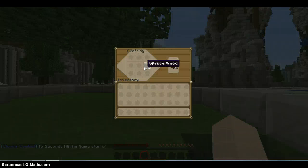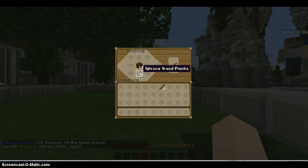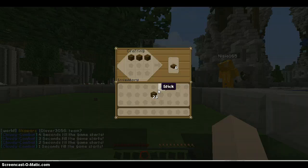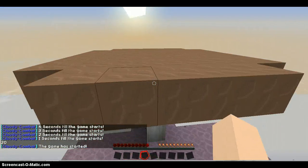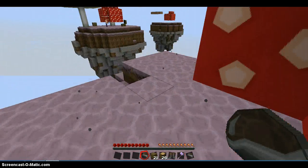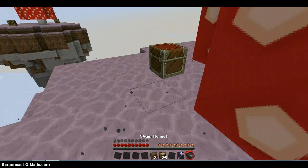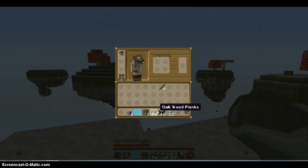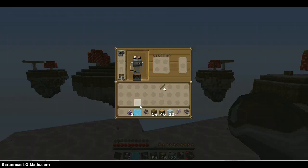Let's get these into planks and make ourselves some sticks and a pick. We seem to have spawned on a mushroom. Everything's new here — you get chain armor, different stuff, better or worse, and I got some good armor.